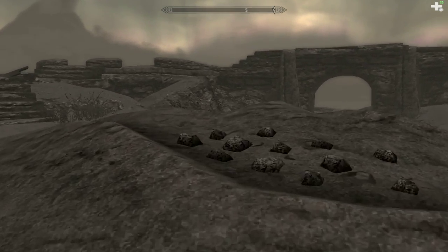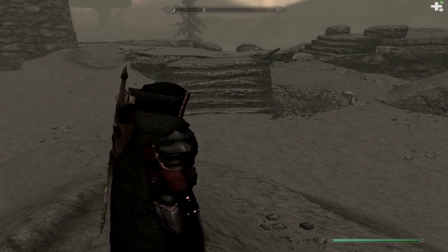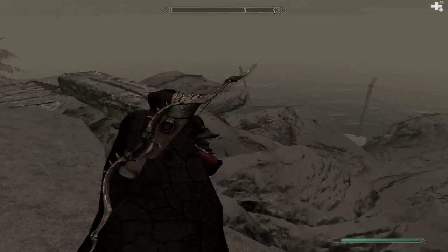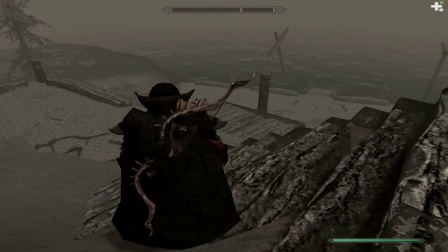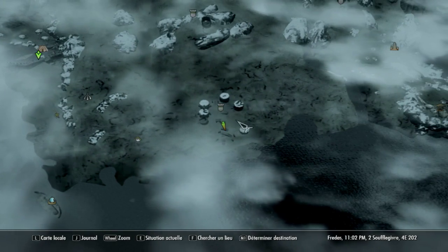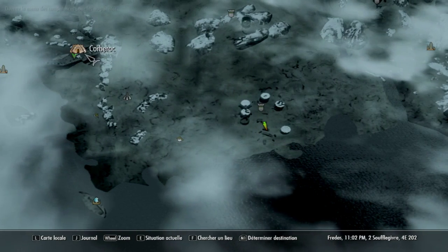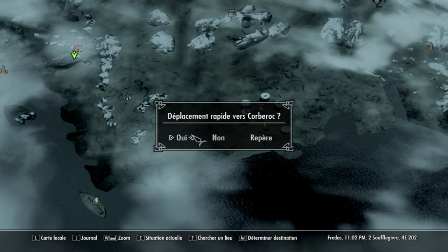Dommage. Bon ben les amis, c'est que quelque part, ils n'étaient pas dignes d'être dans mes compagnons. Alors, le capitaine Veletten qu'on doit maintenant aller revoir. On va mettre la carte. Donc on est là. Corbe Rock. Allez, c'est parti. Direction Corbe Rock.